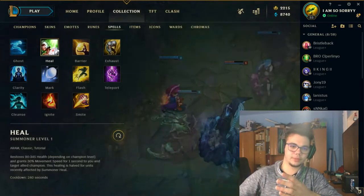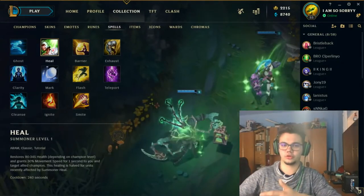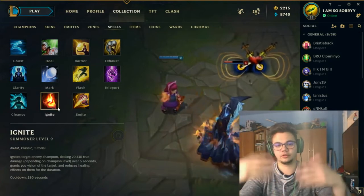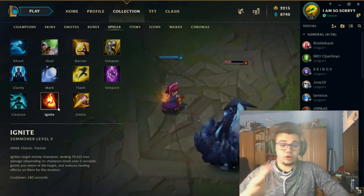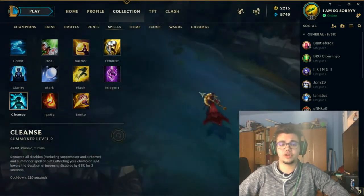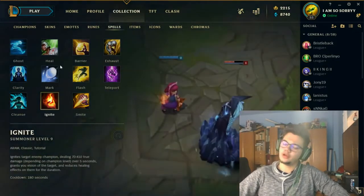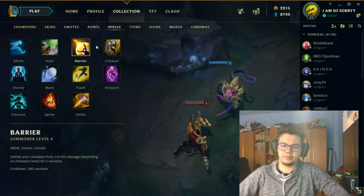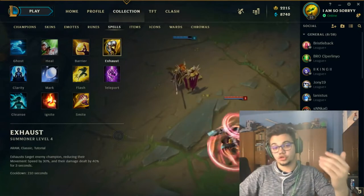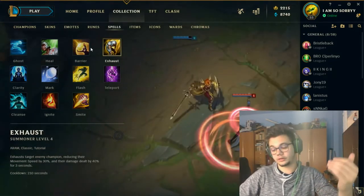On bottom you should generally play with Heal or Barrier if you have a defensive support. You should play Heal because most of the time your support will have Ignite, so you can combine those summoner spells instead of going Ignite there as well. On mid lane you can also go for defensive summoner spells such as Exhaust, Heal, Barrier, even Cleanse in some matchups. You should not pick Taliyah against Katarina or Zed, but if forced into those matchups go for Exhaust.